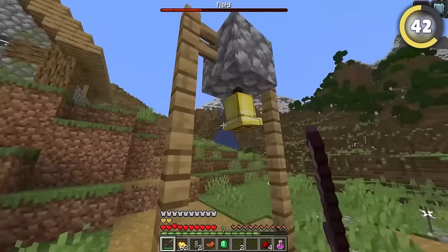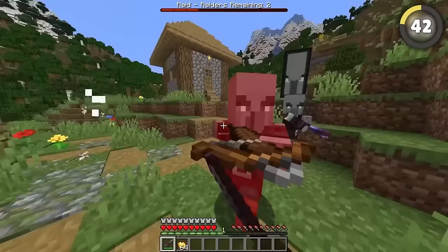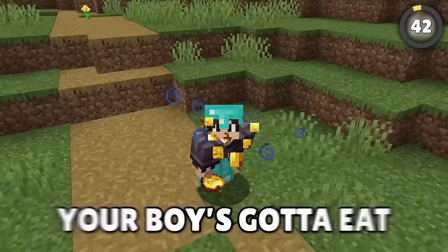If you ring the village bell and wait a few seconds, all remaining raiders within a 40-block radius will all light up with a glowing effect. This one is already semi-known, but hey, your boy's got an E.